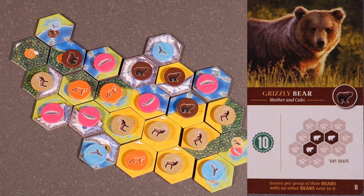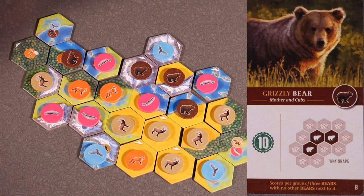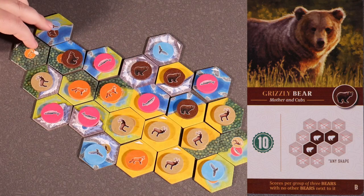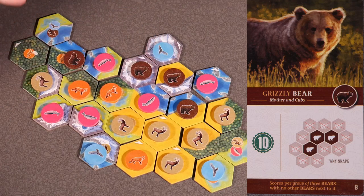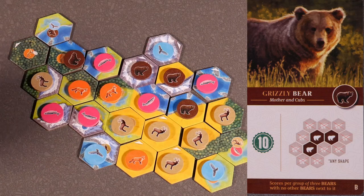Grizzly bear card B — mother and cubs — scores per group of three bears with no other bears next to it. We have three bears with no other bears next to it, so we're going to score 10 points. If we had another group of three over here — a group of three and a group of three — it would score 20 points. But in this case, we only have one group that scores 10 points.